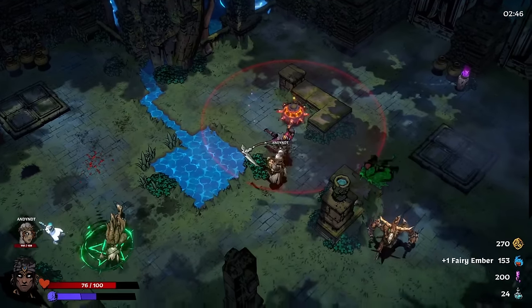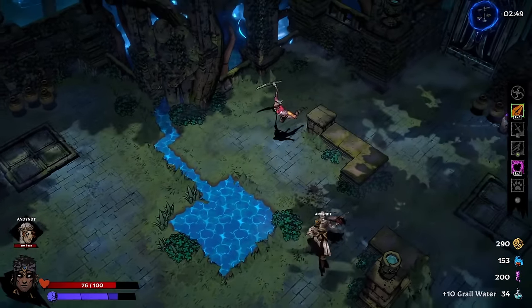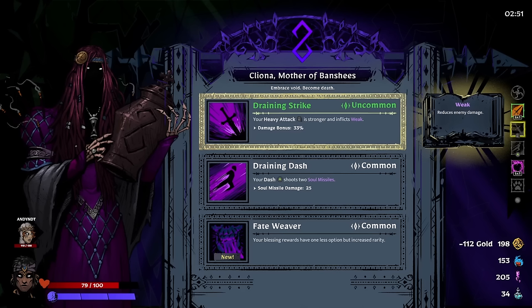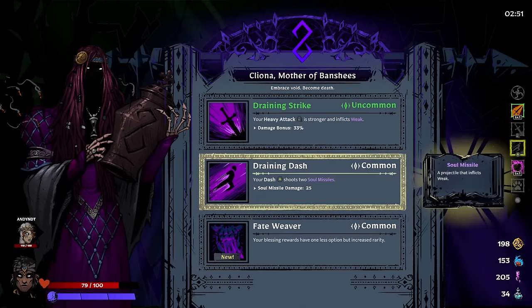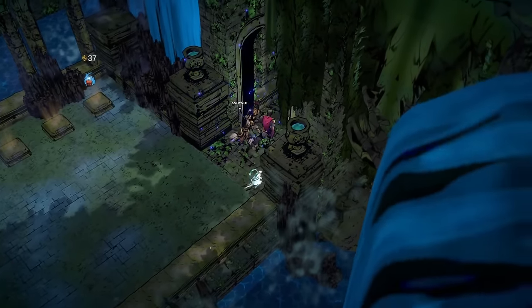We took some hits there. At the shop — not much in there we need, especially since we split the shop rewards in co-op. It would probably make sense to give more things in the shop for co-op. Cleona — heavy attack is stronger and inflicts Weak, 33% damage bonus; Weak reduces enemy damage. Your dash shoots two soul missiles, 25 damage each. Your blessings have one less option but increased rarity — I think the runs are too short to get a lot of use out of that. I'll take max health.